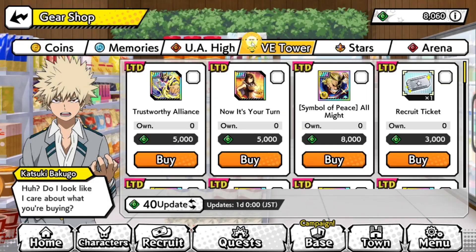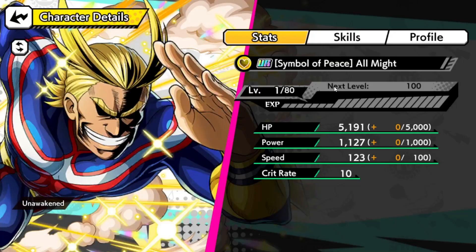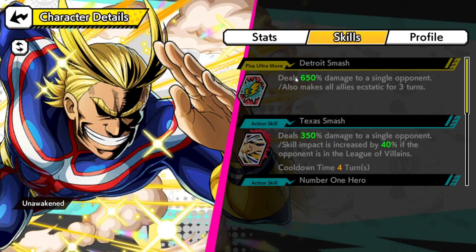Here we go — this is the Symbol of Peace, All Might. Let's take a look. He's a Heart category character. His Plus Ultra move, Destroy Smash, deals 650 damage to a single opponent and makes all allies Ecstatic for three turns.